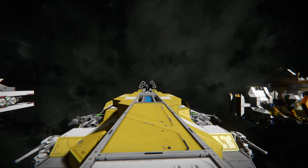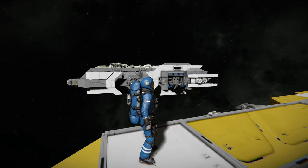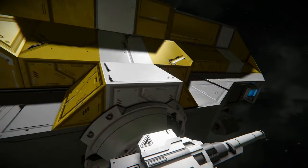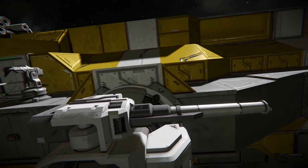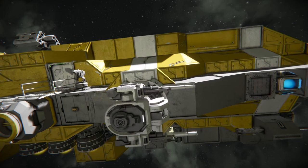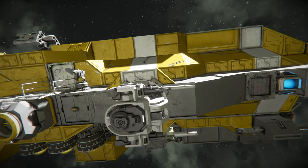Tip number one is to play with other people. Let's say you play with one other person and you both know some super secret way of doing greeble — like using turrets as turret mounts. You build together on a project, work on the same ship, and you learn each other's little tricks. Then you both know two little ways you can add detail to your ship. Play with someone who knows three ways, and you come out of it both knowing five ways.